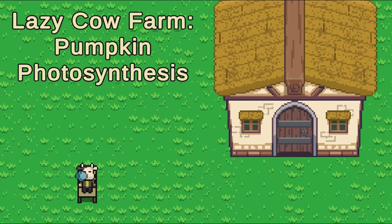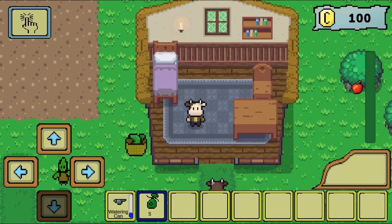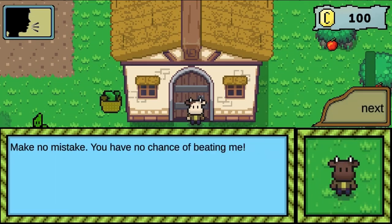Legends of Learning presents the Lazy Cow Farm Pumpkin Photosynthesis Game. This is a science game that makes learning about photosynthesis fun and easy to understand.